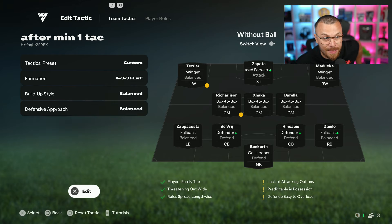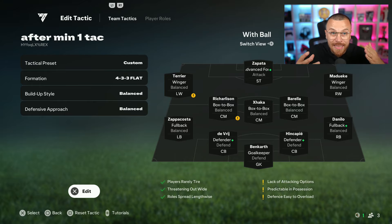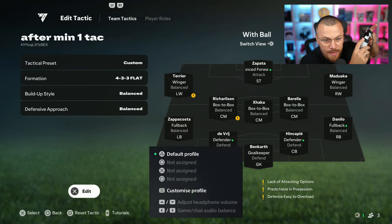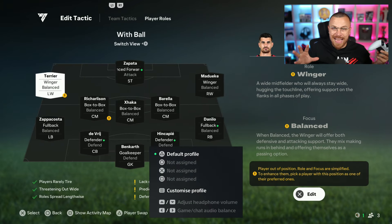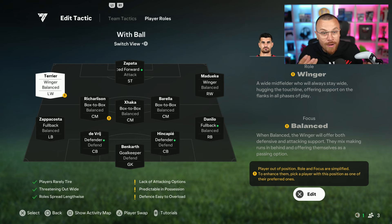Once you guys select your custom tactics, build a play, defensive approach and so on, by pressing the right stick once you can see 'Without the Ball' — this is the way your team looks without having possession. When you move to the right using the right stick once, it shows 'With the Ball' — this is the way your players move on the pitch with the ball. We can change the way your 4-3-3 formation looks both with and without the ball. Press the R1 button once and go to Player Rows — the tasty part begins. You can change instructions for every single player on the field.